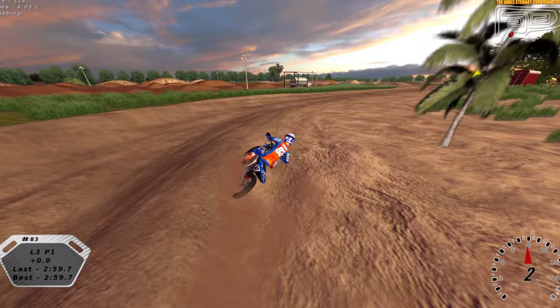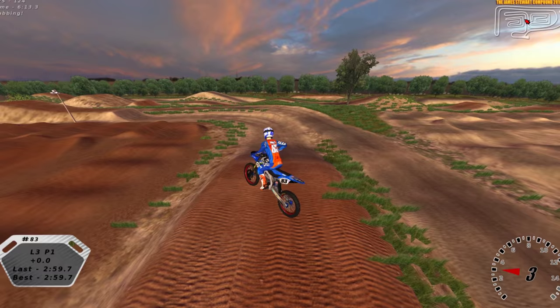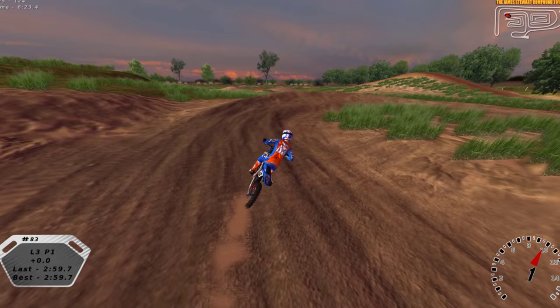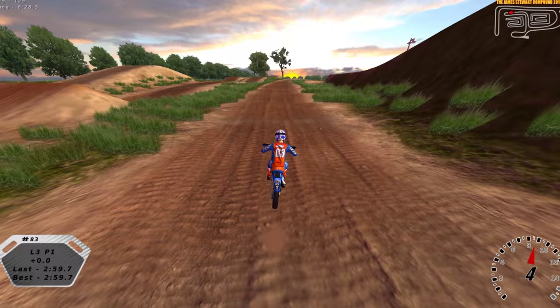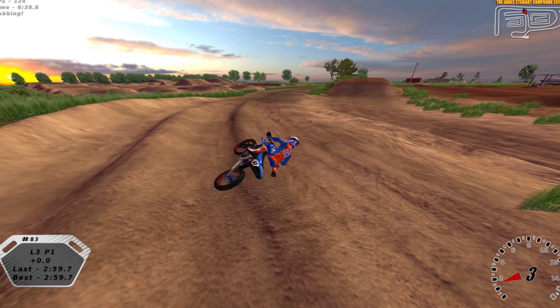He posted a video of Stewart riding at his house that Motosport.com did a while ago. One thing I don't get about this track — I just crossed the finish line in that U-turn — it's in the most random spot. I don't know if that's what Stewart actually does IRL, maybe he does, where someone just stands there with a pit board and tells him his lap times right there. But why not put it on a table or something, put it closer to the starting gate — it's just in a weird spot, right in the middle of a corner.